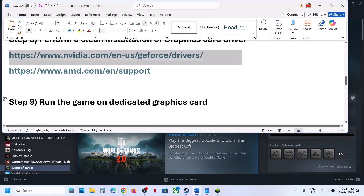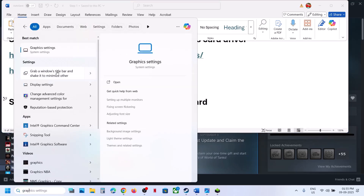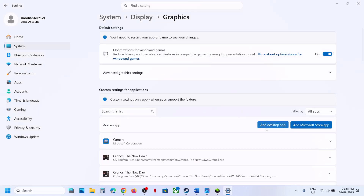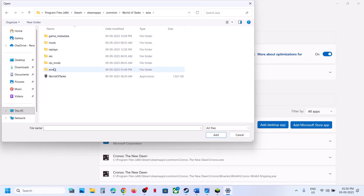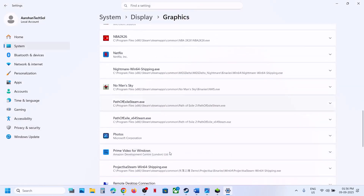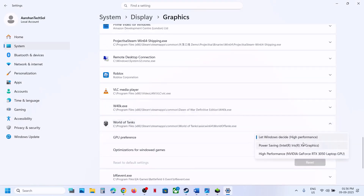Still not working? The next step is to run the game on the dedicated graphics card. Type 'graphics settings' in Windows search, click on Graphics Settings, click on Add Desktop App, go to the game installation folder, open the game folder, open Win64, select the EXE file, and click Add. Once the game is added, find it in the list, click on it, select High Performance — you will see your graphics card listed there.